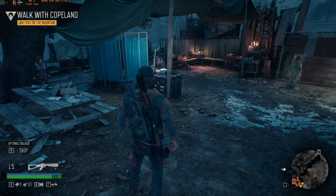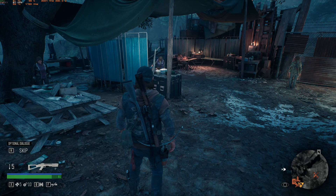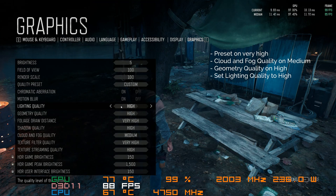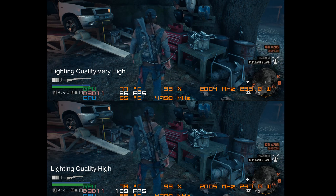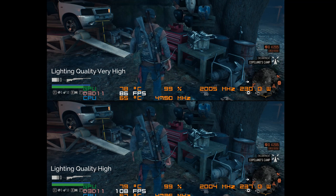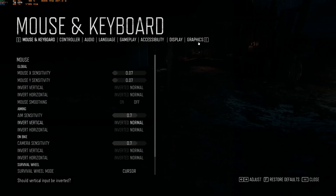If you still want more FPS, we have Tier 3. I don't recommend this for people who want the best graphical fidelity that justifies playing on PC, as it involves lighting quality. Huge disclaimer: this setting gives the biggest performance gain of all graphics options. However, from the comparison you're looking at right now, the removal of accurate ambient occlusion on environmental objects and grass takes a lot of atmosphere away. Ambient shadows under tables and around objects disappear when moving down to high. If you're already beyond 70 FPS using the first two tiers, just stay there. But if you're still having FPS drops, you may need to move lighting quality down to high.